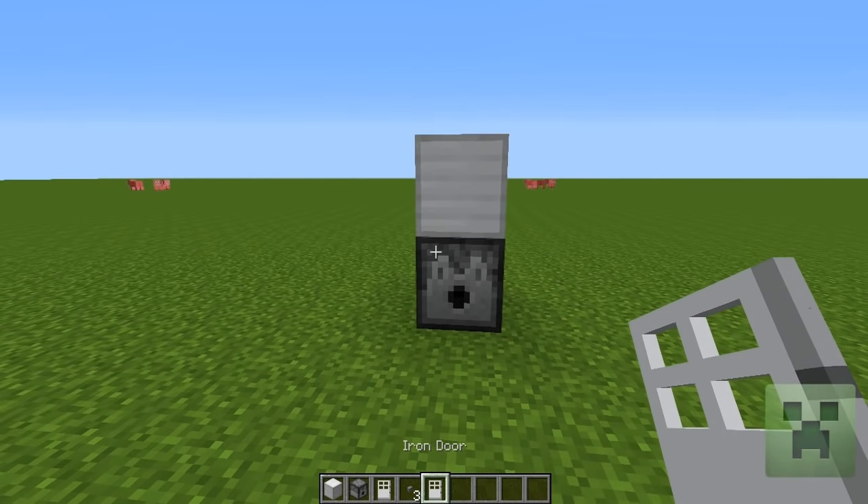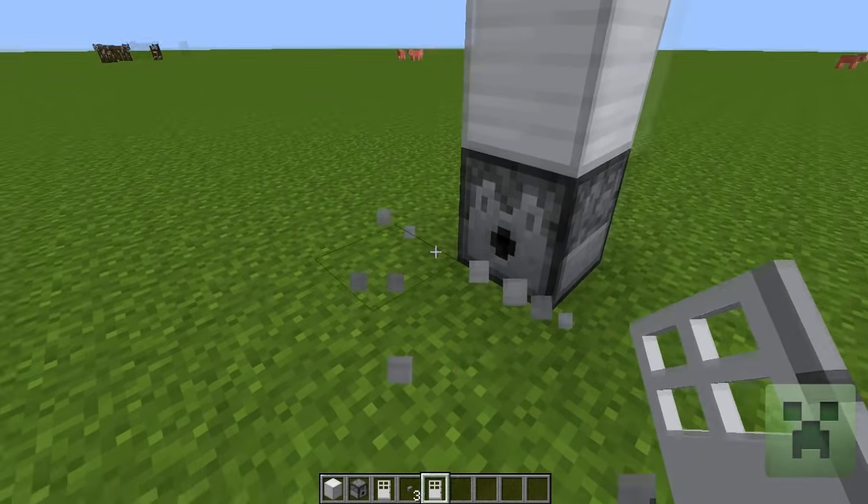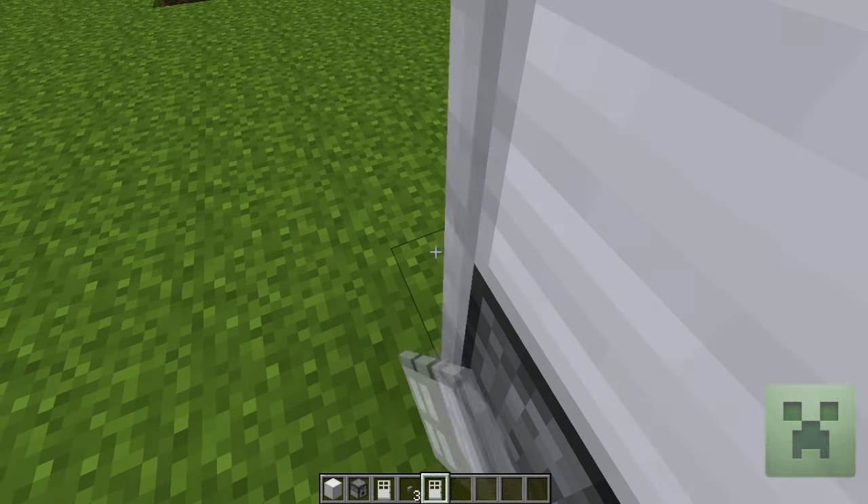To put the iron door on, you can't just stand up next to it and do that because it's complicated. You have to get right up next to it and then place it.